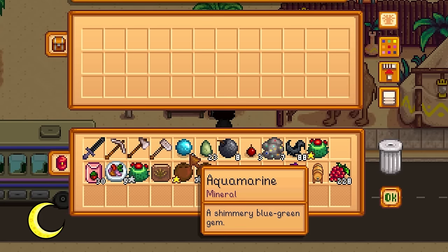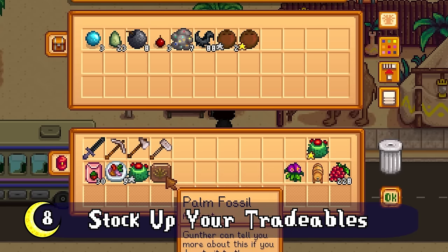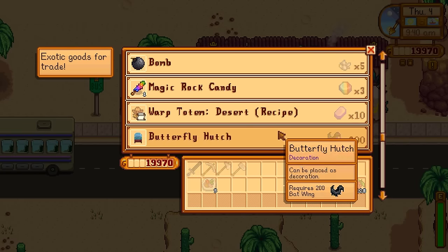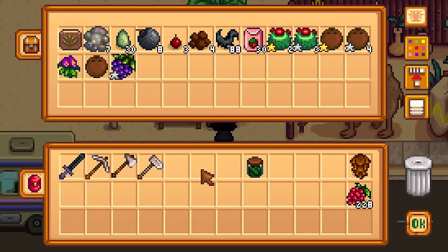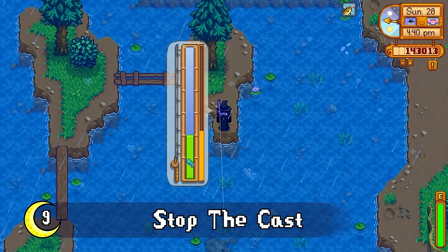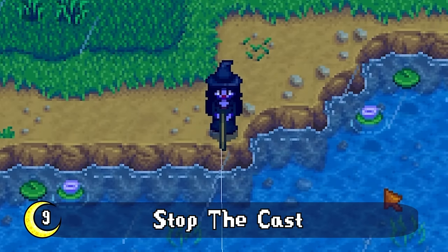Another very important chest location is in Calico Desert. I put mine right near the Desert Trader, whose items change based on the day. Keeping your jade, extra omni geodes, emeralds, or whatever you might need accessible here will help you from forgetting it at home.